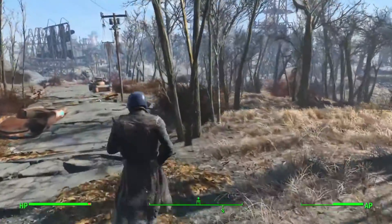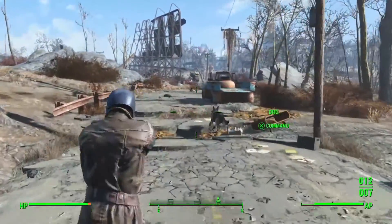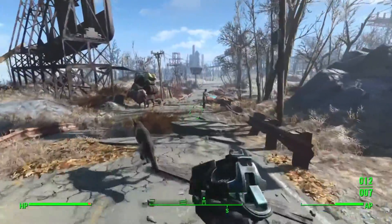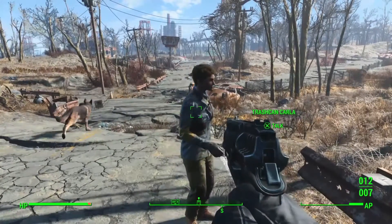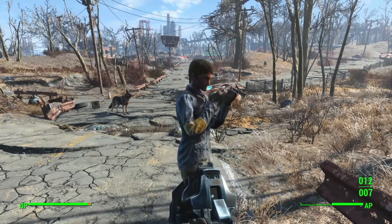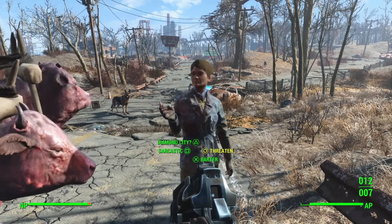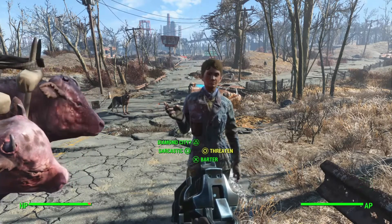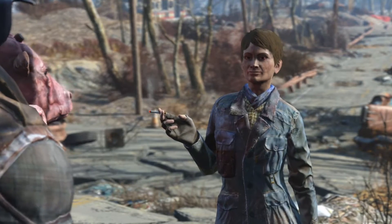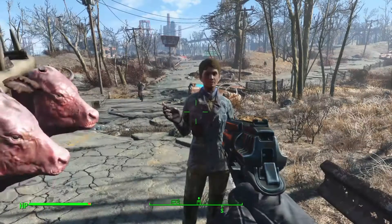So what are we gonna find on our way there? Probably nothing. Is that a caravan down there? Okay — Trash Can Carla. So what's your story — looking to trade, rob me, or just ask directions to Diamond City? I'm gonna ask for directions. Diamond City — where's that? Directions: just keep going until you see the skyline across the river. You'll find the great green jewel.